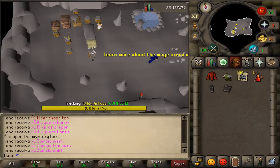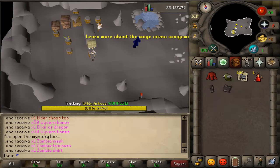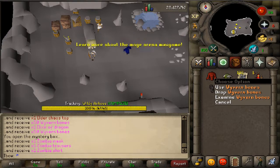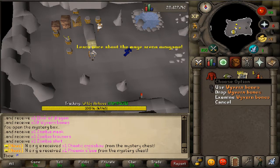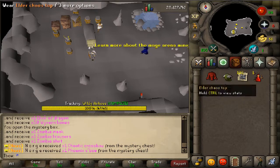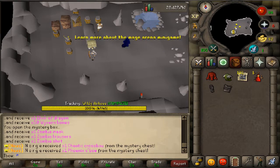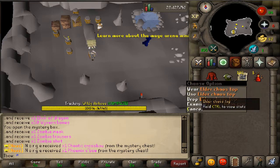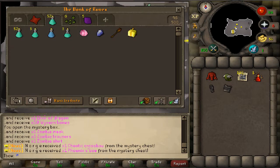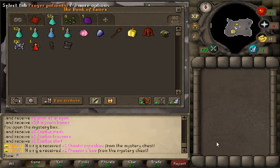I just opened the prize box from the Angu daily and got some pretty nice loot. We got 100 wayward bones, which are worth quite a lot because people use them for clue scrolls. The dragon elixir is also worth about 20 mil, and the cast elder top is worth about 5 to 10 mil because people use them for rune coins. A pretty good prize box overall.